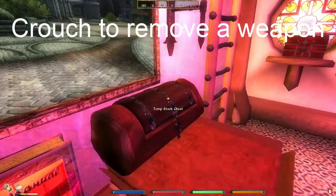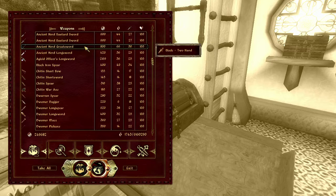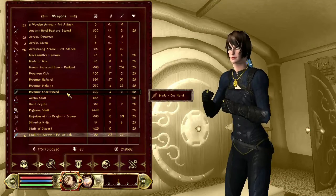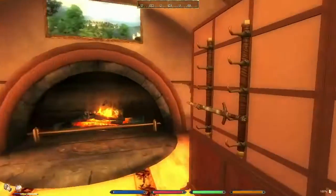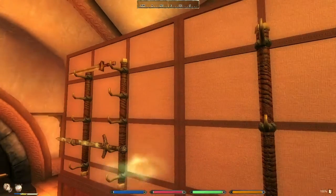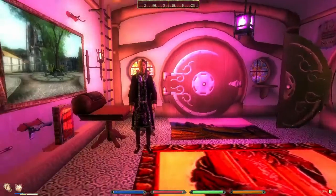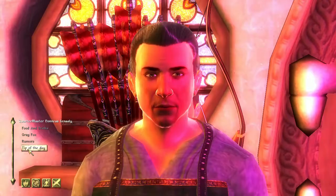Here you can see a long sword centered at the rack. Now we try a short sword. I usually add the shorter swords up and the longer swords down, so we get a pyramid form.